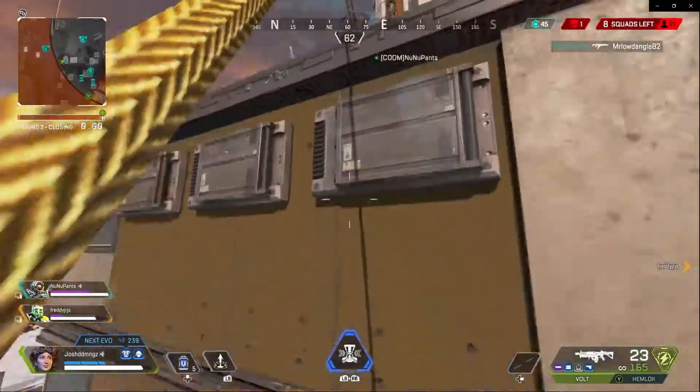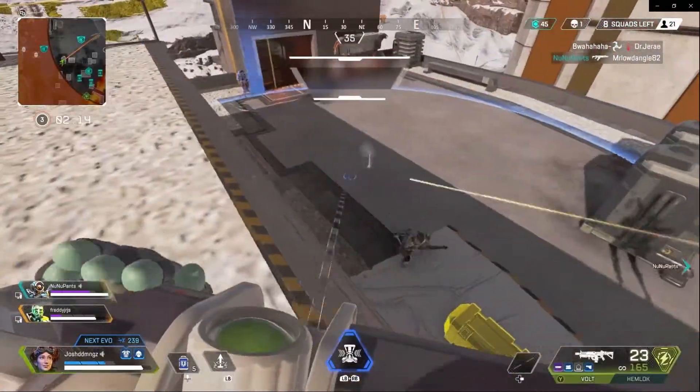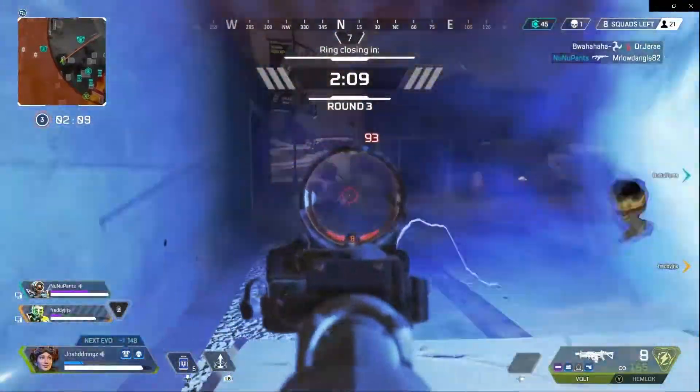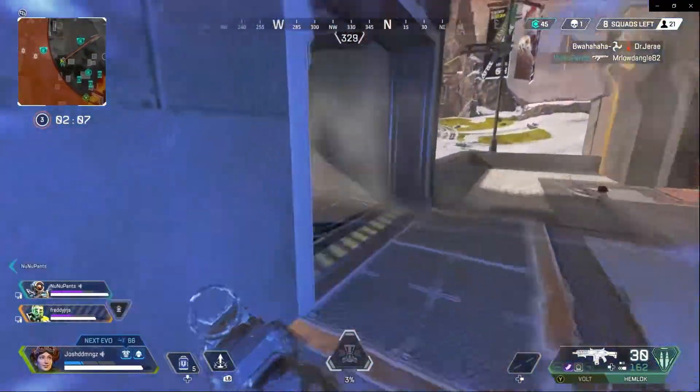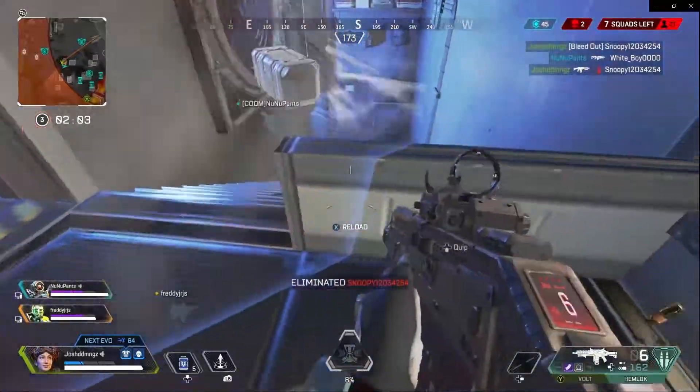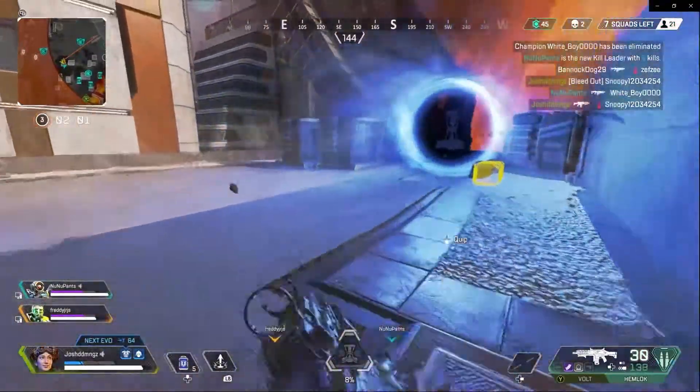We're getting to the top — remember, I'm using the ultimate, chuck it down, get those suckers in. Bloodhound's outside, you can't see his teammate. Switch — remember, low on ammo — hemlock. Clean it up, don't give them that chance to revive.